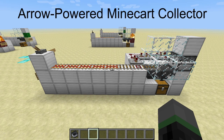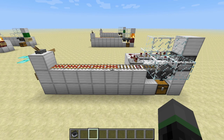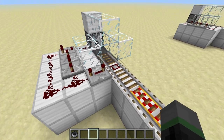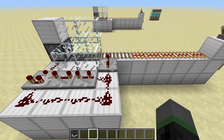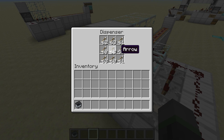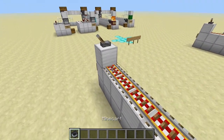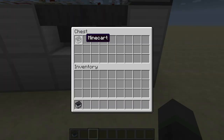Next up, we have the arrow-powered minecart collector. This one works by shooting two arrows at a minecart, one immediately right after the other, and the cart turns into an item drop. To achieve this, what I've got here is a detector rail, which the cart will pass over just before getting to those hoppers there. The detector rail will trigger this monostable circuit, which will then provide two quick signals to this dispenser full of arrows. I'll quickly demonstrate it right now. As you can see, the cart is now safely inside our chest.